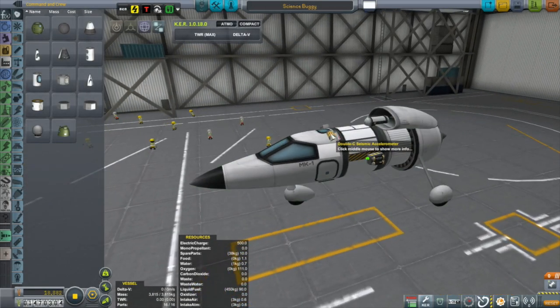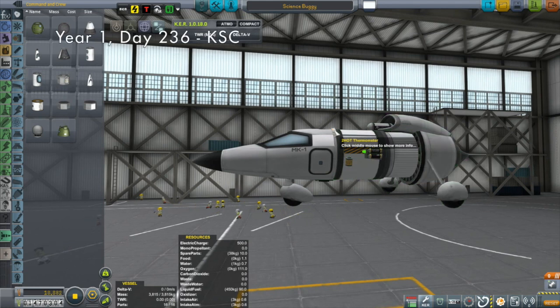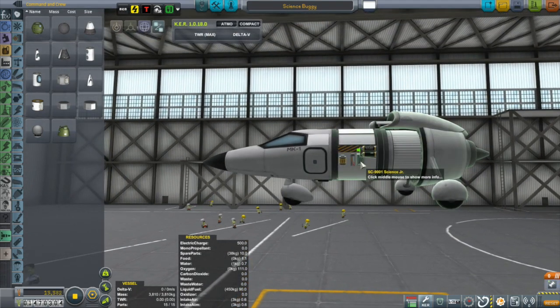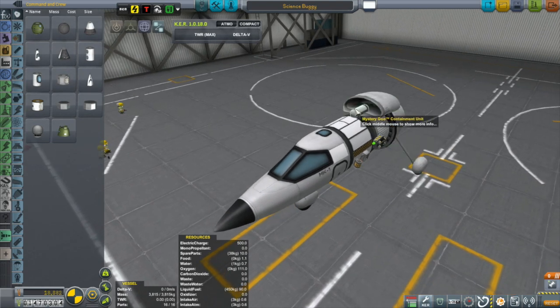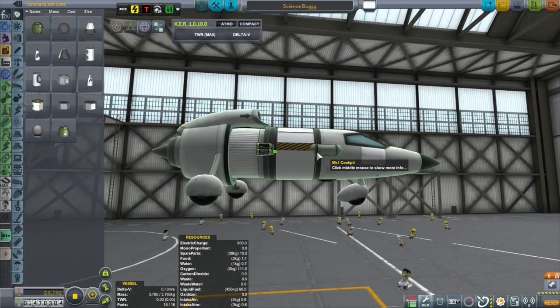Hi, my name is Mike Abin and welcome to my KSP campaign. I'm here in the space plane hangar making some adjustments to my science buggy, which didn't really look right after we made the jump to version 1.05 of Kerbal Space Program, so I'm just moving some of the parts around so this thing looks a little bit better.